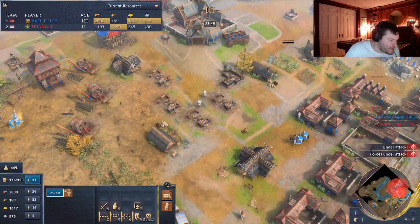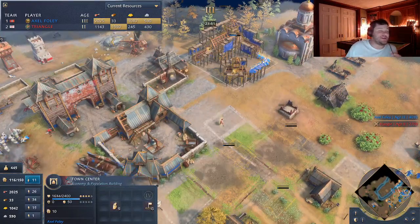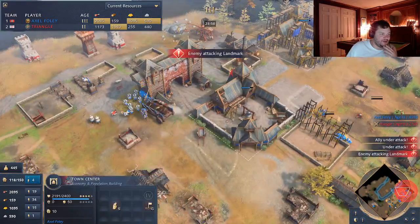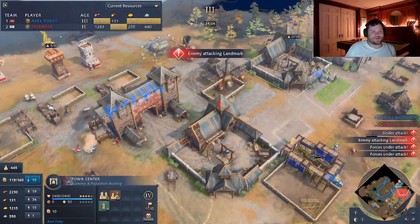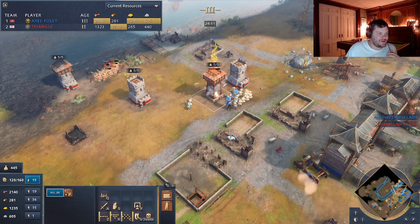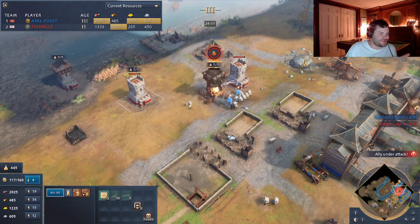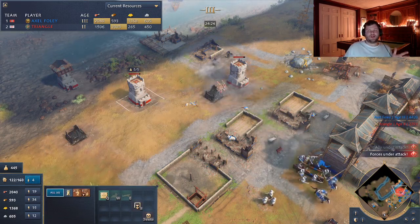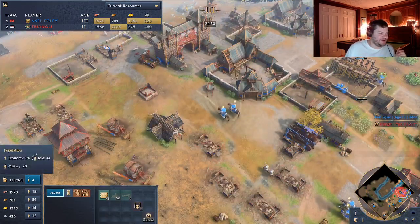For science - if units are in a ram and it dies, they come back out. Good to know. So let's kill them. I have the men-at-arms. My economy is okay - I didn't lose that many villagers during this. I did lose a town center. Screw it - we're building it again. I want three. I had three before and I'm very greedy. I want three. I'm at 94 villagers already - why do I need another town center? Because it's style, man. It's style.